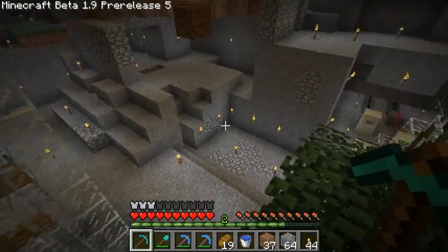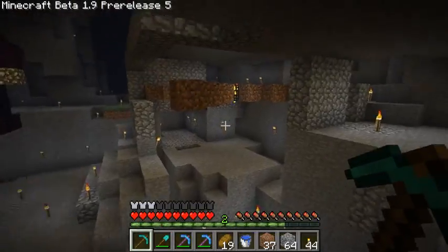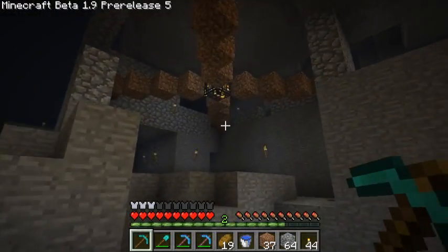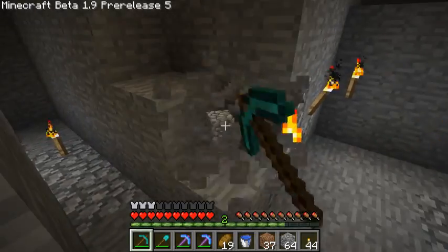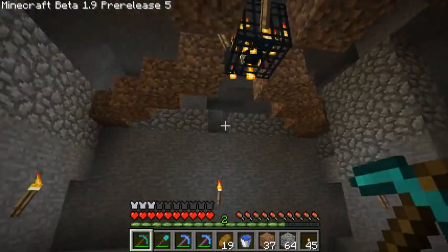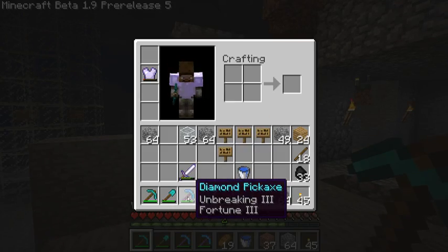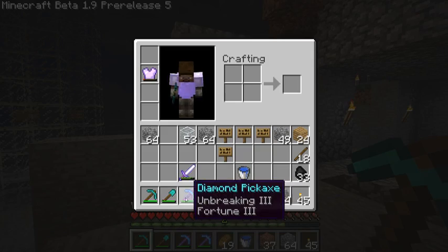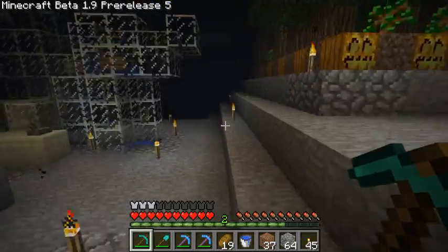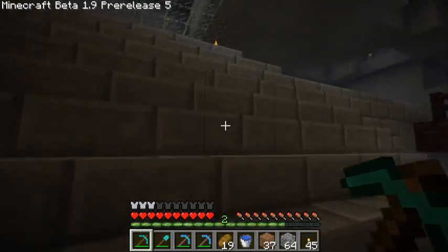There isn't much left here — I removed most of the glass over to the machine. I started digging out this area in here and it's gonna be a huge area. And I just went through another iron pickaxe, so now I thought I'm just gonna make a diamond one. I got the other two here — fortune is for when I find coal and such, and silk touch is for taking down glass.